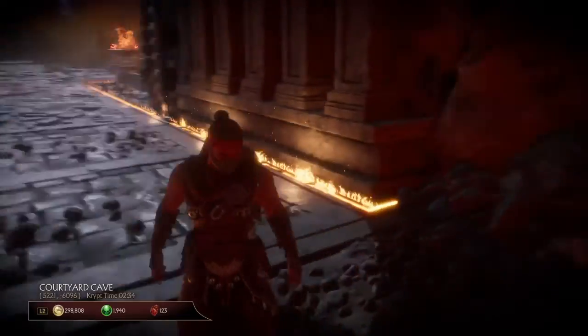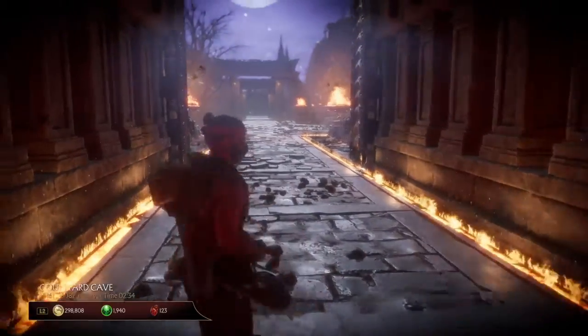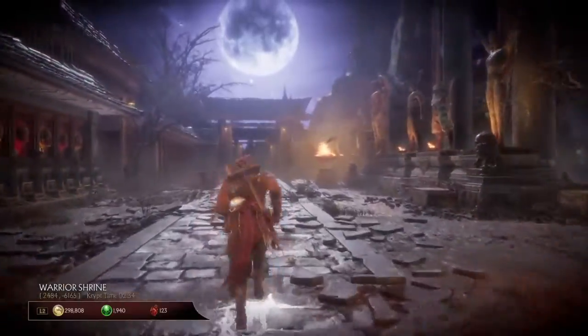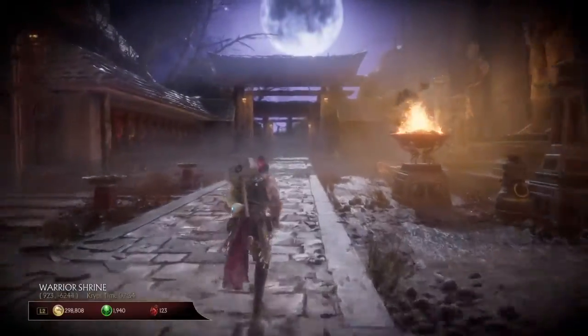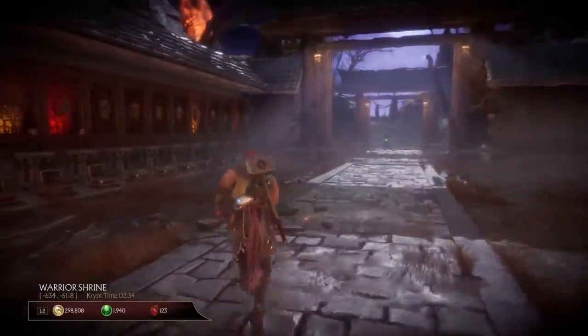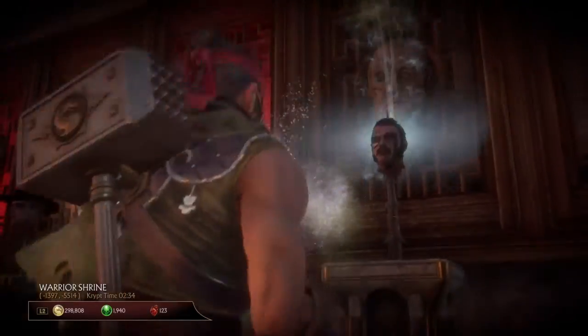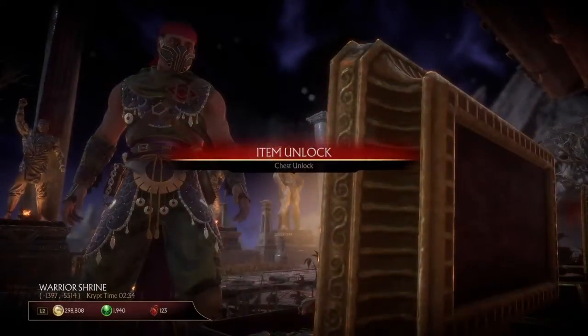Alright, here we go, we're in! You can actually run with this too — you don't have to walk. Just make sure you keep X held down all the way through. Run over to a chest and there you go, it's unlocked.